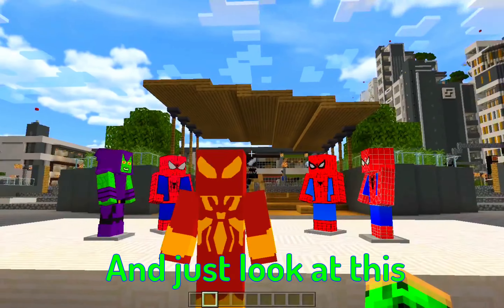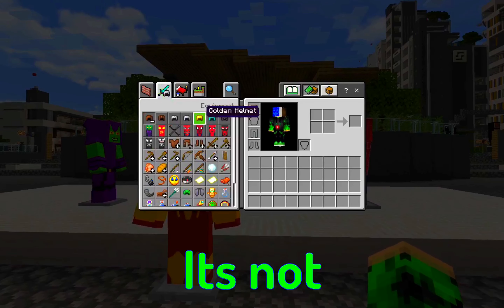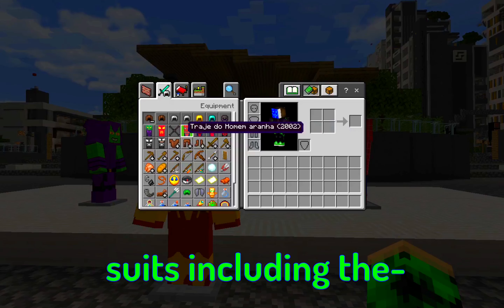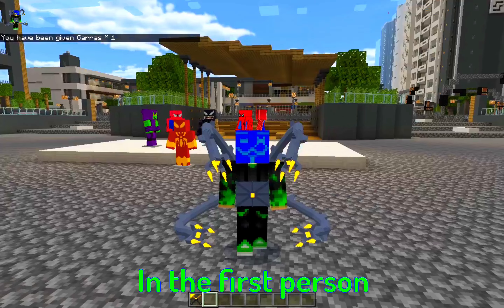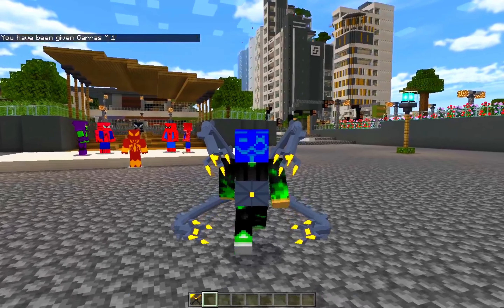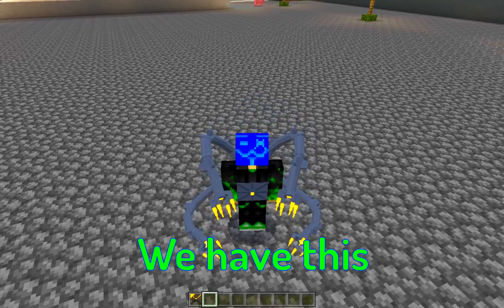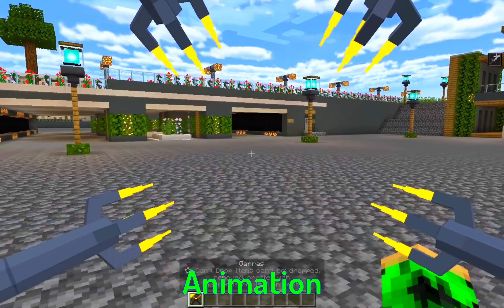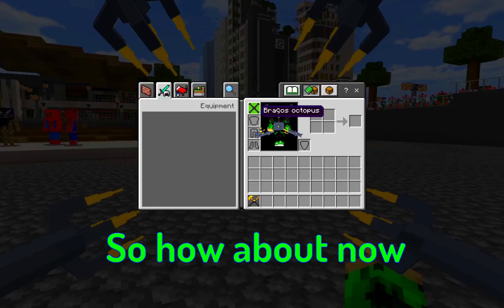This add-on is fully working in survival mode and has an HD texture. It has a total of nine suits including a Doctor Octopus item. In first person you can see the Doctor Octopus claw — the model is pretty great. When you hold and attack, it has an animation in first person which is really awesome.